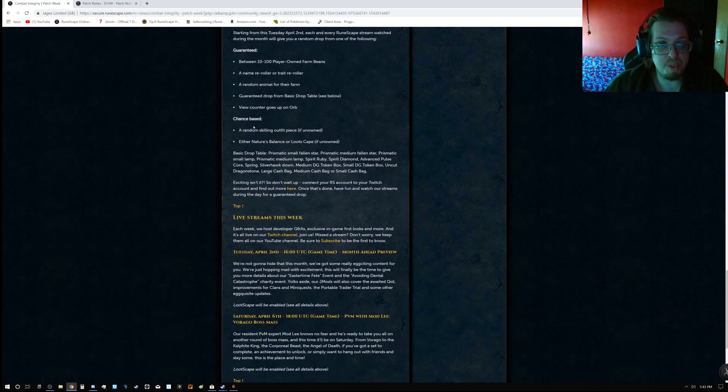There's also a chance-based reward: a random skilling outfit piece if unowned — either Nature's Balance or Loot's Cape if unowned. The basic drop table consists of Prismatic Stars, Prismatic Lamps, Spirit Ruby and up, Advanced Pulse Cores, Springs, Silver Hawk Down, Medium Dungeoneering Token, Small Dungeoneering Token, Uncut Dragonstone, and Small, Medium, and Large Cashbacks.